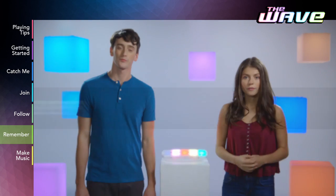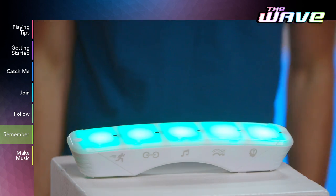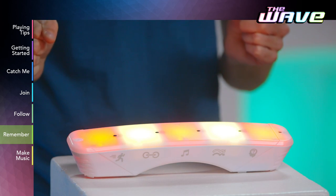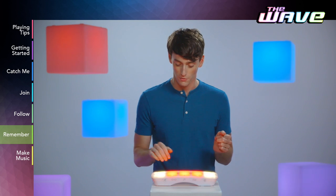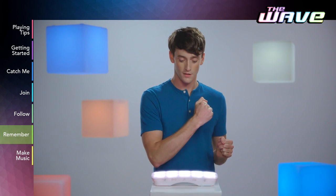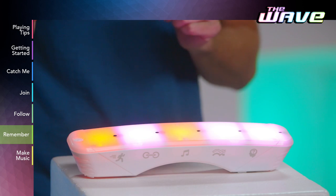In Remember, you'll need to memorize specific patterns. The game unit will show you a pattern for a few seconds, then scramble the colors, and you'll move the colors to match the original pattern. The longer you play, the shorter the time you'll have to memorize the pattern and unscramble.